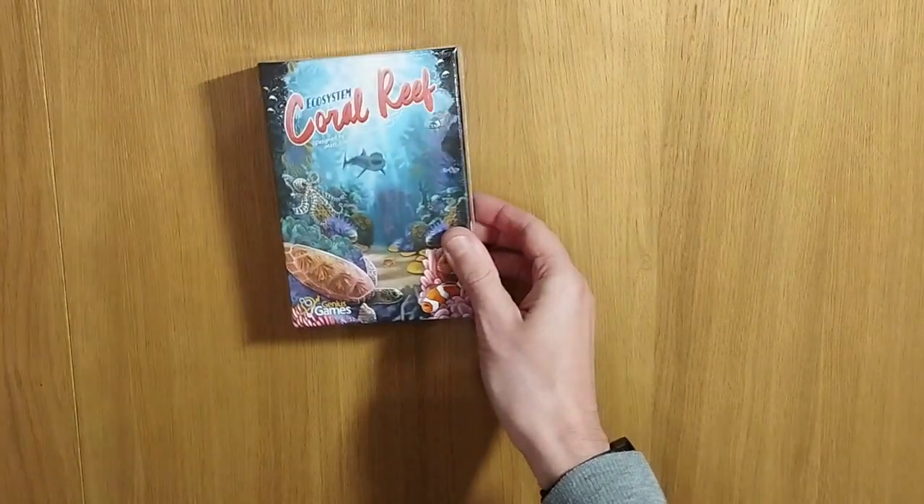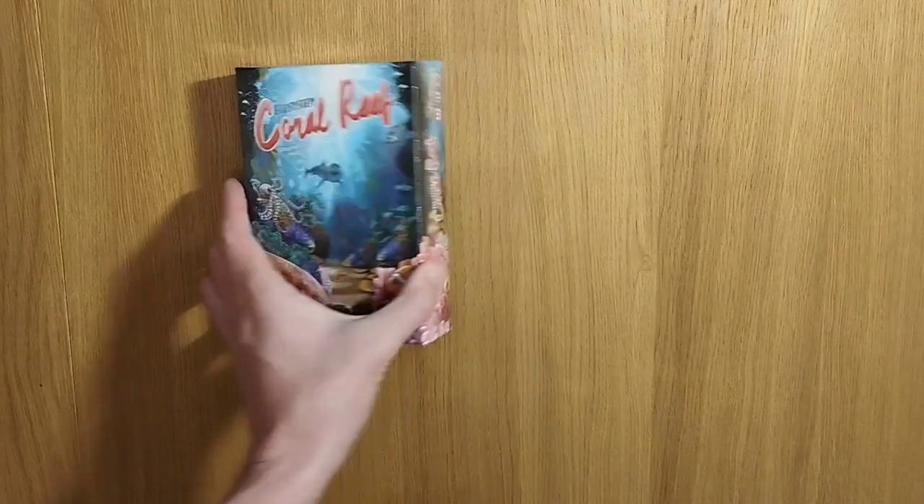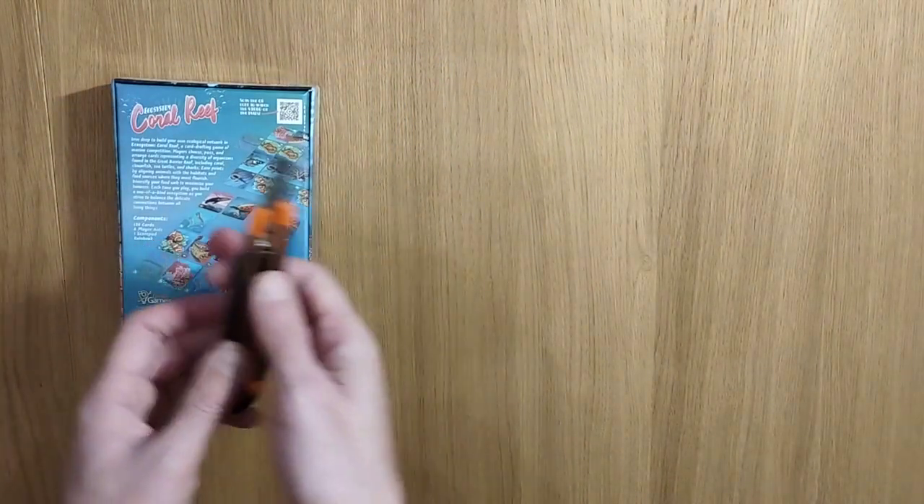Hey folks, welcome to Mass Games, my name is Simon. Today we're looking at Ecosystem Coral Reef, designed by Matt Simpson. This is by Genius Games.